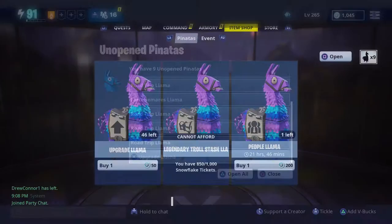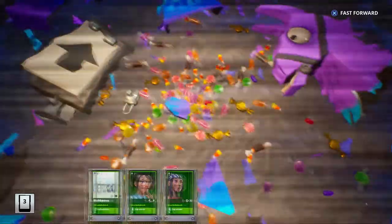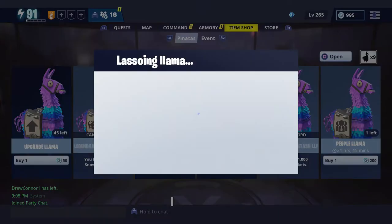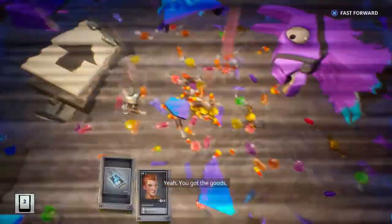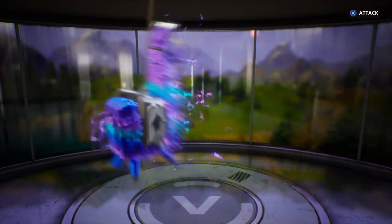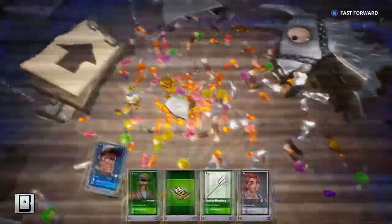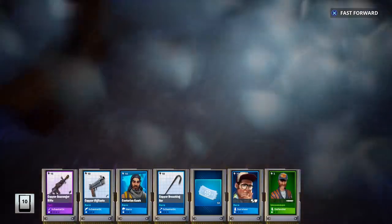I was kind of hoping I would get something good out of these but it's probably just going to be the Troll Stash. Get ready for the gold rush — come on, can you run the silver wall? Come on, go go! I think I can still get an epic out of this one. Come on, one thing from the event — there we go, the Buzz Cut, epic version. That's what I wanted!